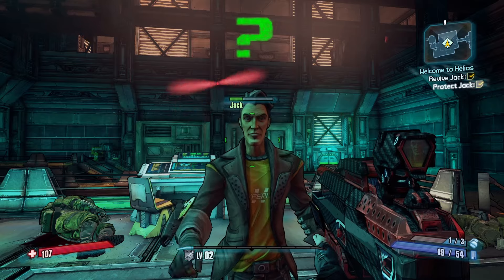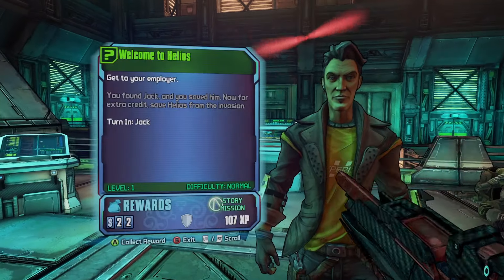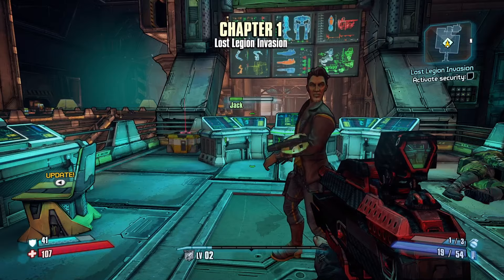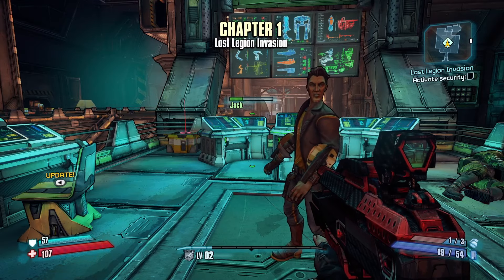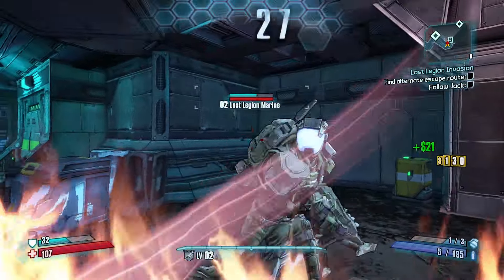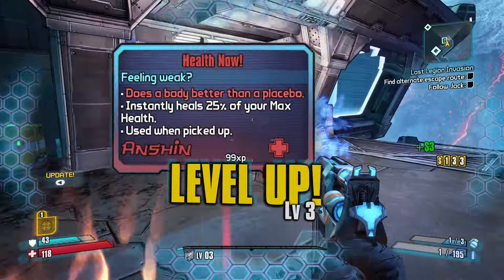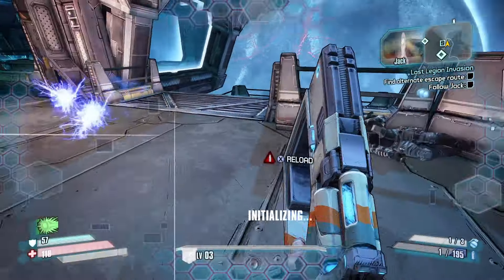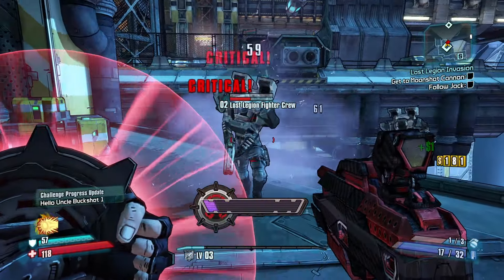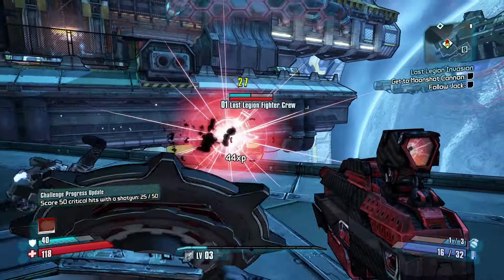Jack will then give you your first shield as a quest reward, and explains how they work the best out of any other Borderlands game: 'It'll eat bullets until it depletes. When it does, you gotta hide and give it time to recharge.' You then make your way through the station trying to find a way to escape. Your character will most likely reach level 3, which is the new level you unlock your action skill at, instead of 5 like in the other two games. This gives you a safe space to test it out in and keeps the segment fresh as it builds upon the mechanics you use.